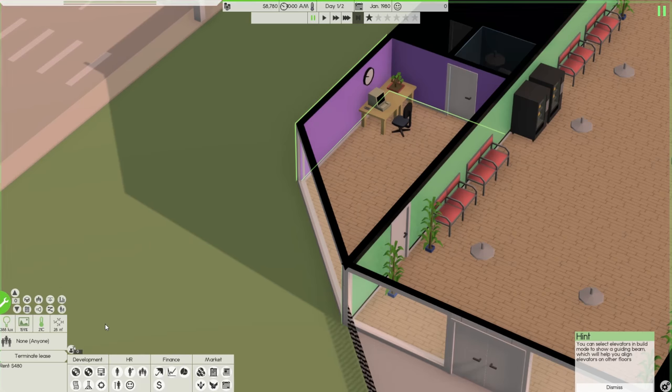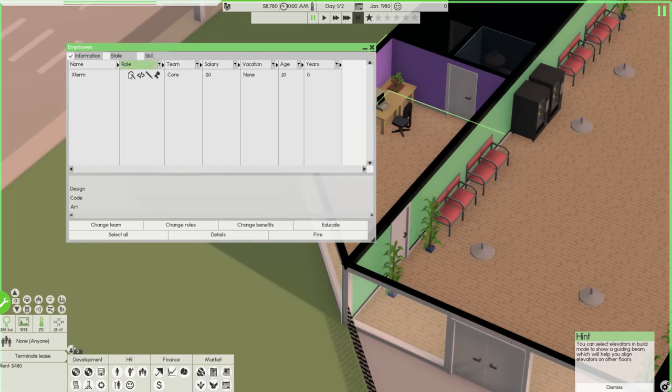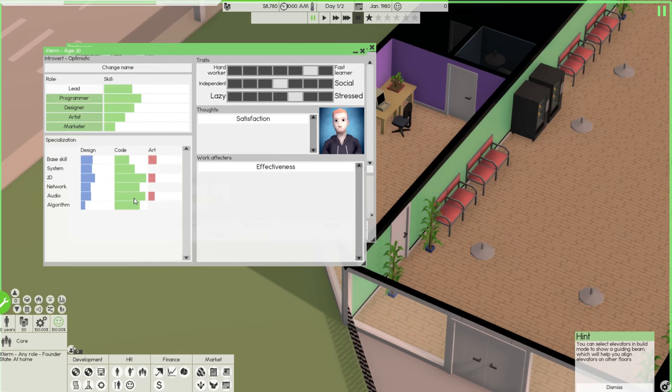I'm going to manage employees. There's some new stuff — there are icons to indicate who is doing what, which is pretty cool. We can see our character's details. I chose introvert and optimistic, so he's a fast learner, moderate between independent and social, gets stressed a bit easier, but he is a hard worker and can pick up new skills quickly. There are clearly advantages and disadvantages to both traits.